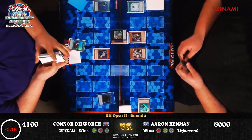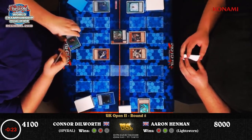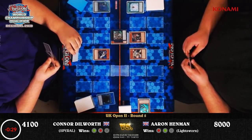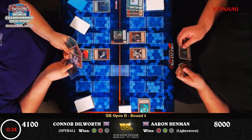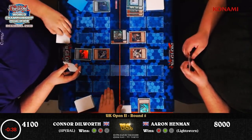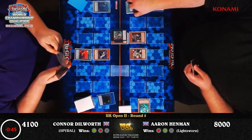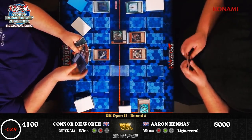It looks like he's pretty much entirely at the mercy of it. We see Big Red coming out and that will fetch whatever's needed. I think he has a Snow and a Lumina in hand, but I can't see the other card. We're in time of the round now — he's showing the hand to the judge, just showing them how to do the end-of-time procedure.